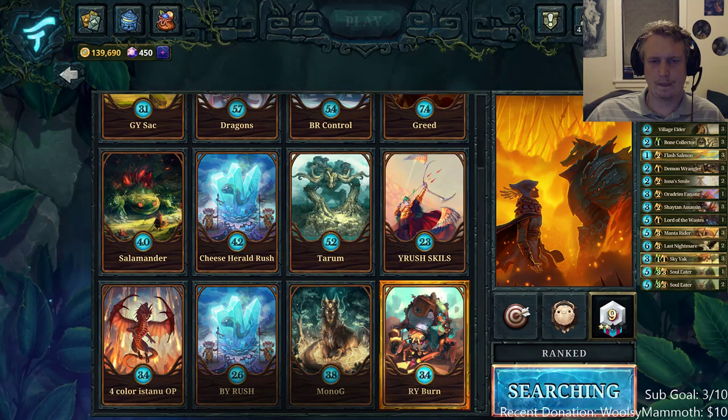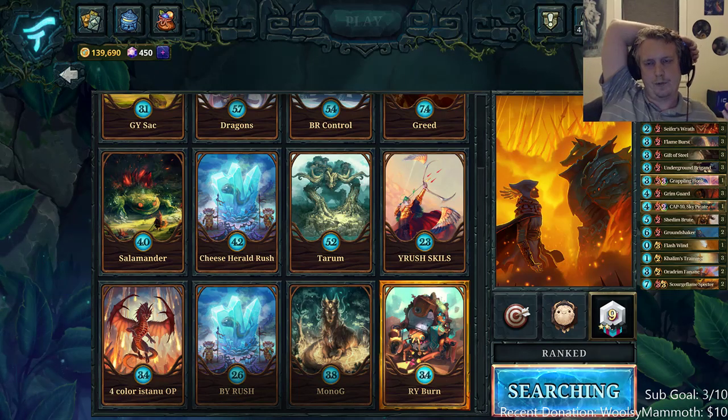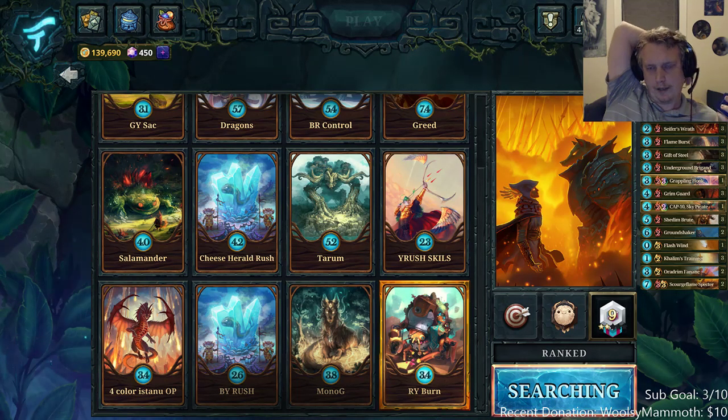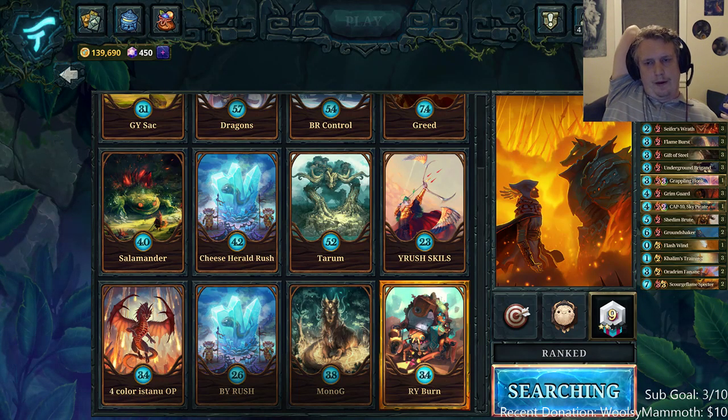Anyway, Red-Yellow Burn — let me play one game. This is not quite the Red-Yellow Burn deck I'd want to play. The one I'd want to play would have Flash Salmons, but in order to play in the monthly cup with the decks I want, I have to use Flash Salmons in a different deck. Here's the list I'm using at the moment — it's a little bit strange, there's some one-ofs and two-ofs, but I think it's pretty balanced.